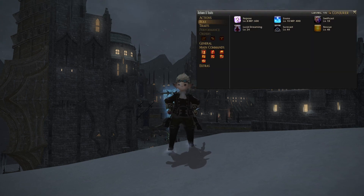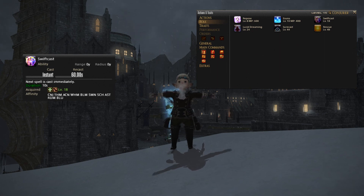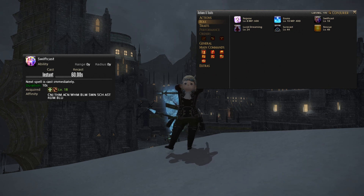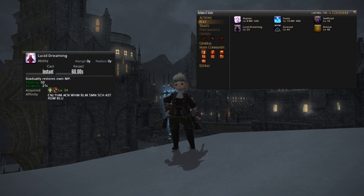Role skill wise, the healer essentials would be Swiftcast and Lucid Dreaming. Swiftcast is an ability which will make your next spell an instant cast. From a healer's perspective it is mostly used with your raise spell to get a party member back on their feet as quickly as possible, and should ideally be kept for that. You can recast it every 60 seconds. Lucid Dreaming is an MP regen ability and that regen will last for 21 seconds, also recast every 60 seconds.